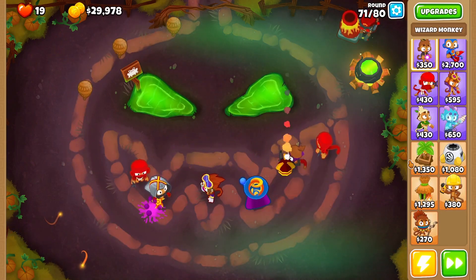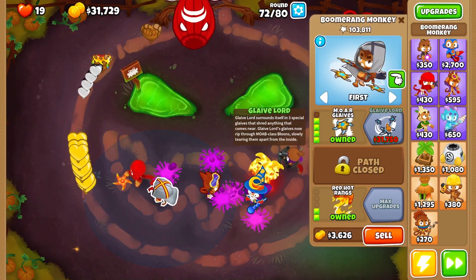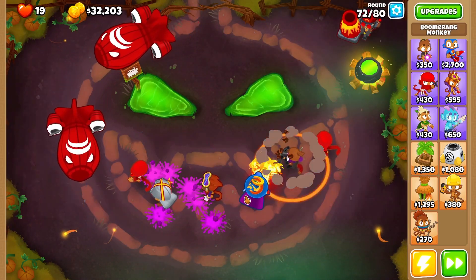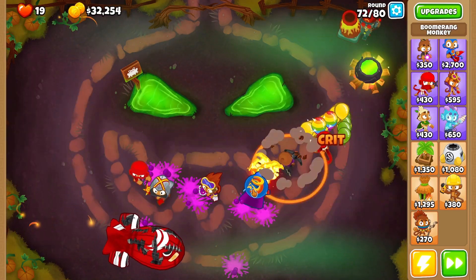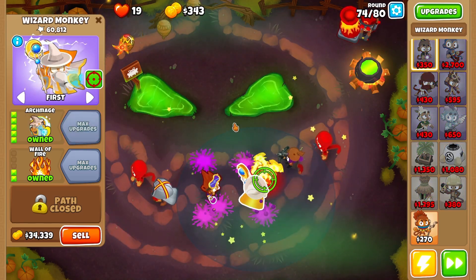We're on round 70 and so far nothing noteworthy, but we're pretty close to getting Archmage. We're able to get Glaive Lord any minute — there it is. But I want to go for Archmage because Glaive Lord feels like an automatic win. Same thing with Archmage probably — pretty much any fifth tier on Hard. I don't typically go for Archmage though; I go for Glaive Lord all the time. So let's go for Archmage, and Archmage is now up.